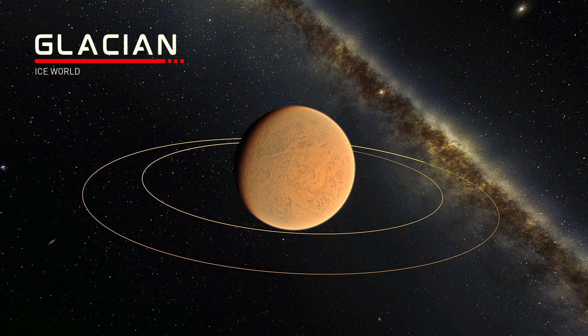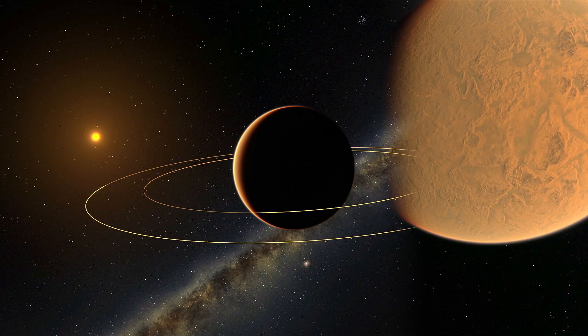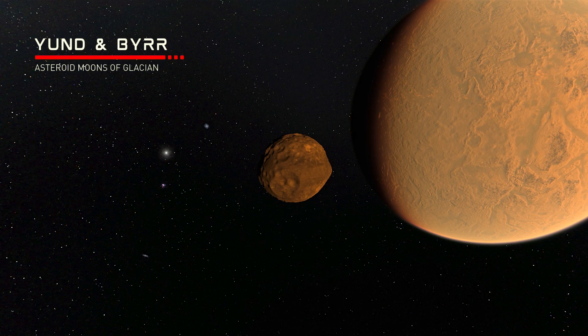Next is Glacian, which like the name suggests is an ice world just outside the habitable zone of Aethera. I don't know much about this planet yet, but there might be some interesting non-Kerbal anomalies on the surface that you can discover. It's also got a brilliant orangey-red sky, which is a unique backdrop for its frequent snowstorms. It also has two small asteroidian moons called Yund and Burr.